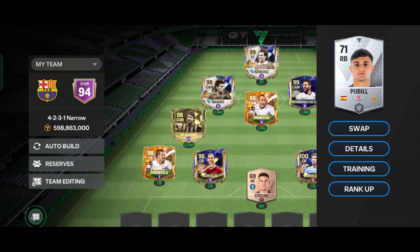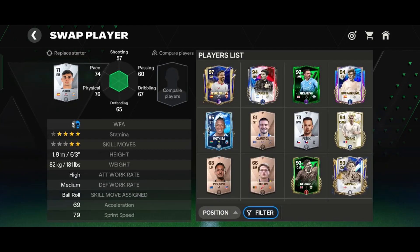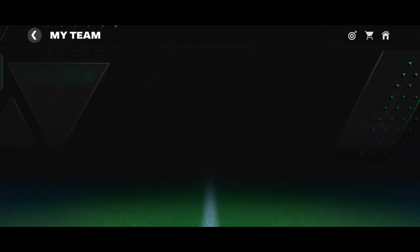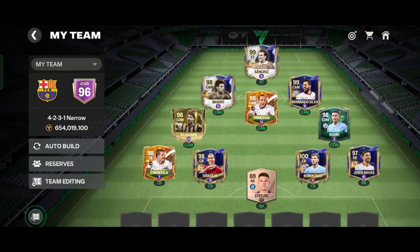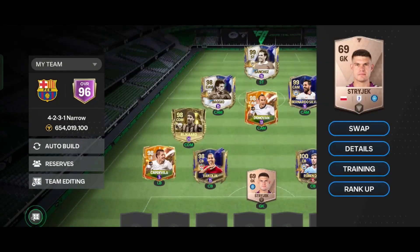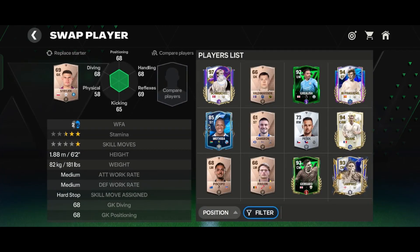And in the Right Back position, I think the best option is Jesus Nawaz, as this card is very new. And in the Goalkeeper position, Smykel is available — not so cheap, but goalkeepers are very expensive, so it is a good option.